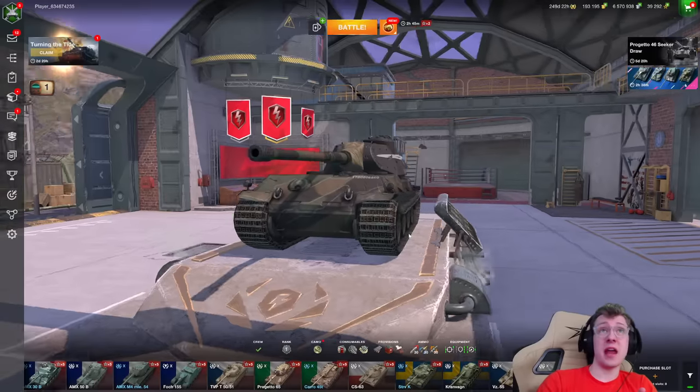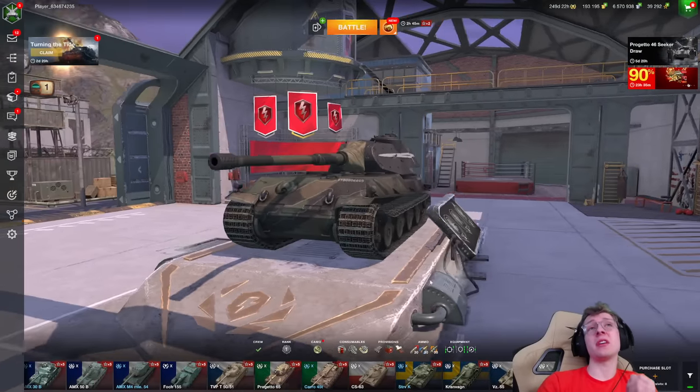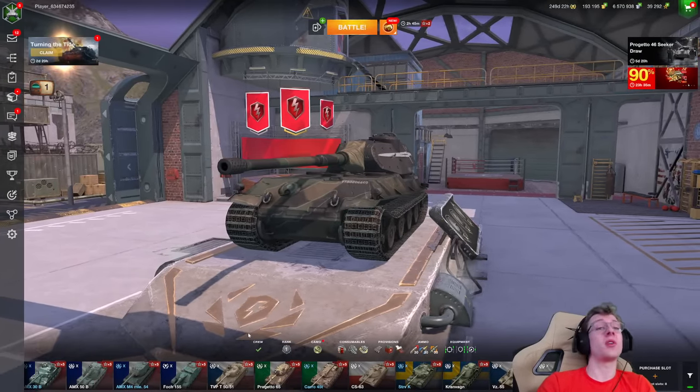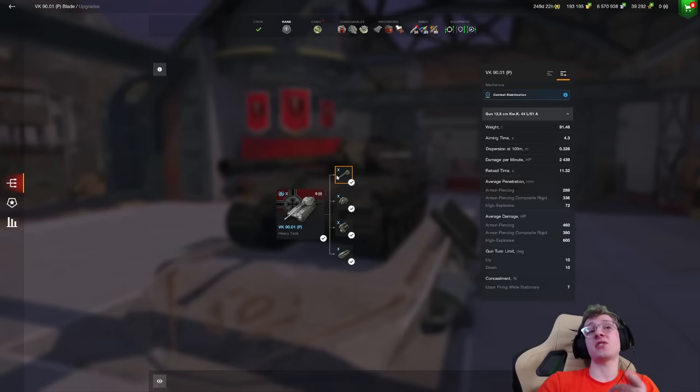In today's video, I'll be showcasing, hopefully with live gameplay, just how easily you can manipulate battles in this tank to obviously go in your favor. When we take a look at the gun of the VK90, it actually has the highest standard pen for any non-tank destroyer in the game — 290 mils, that's an insane amount. You barely even have to load premium ammo, which makes this great for earning credits. But if you do have to load gold, it has a pretty good amount of pen at 340 mils of APCR.